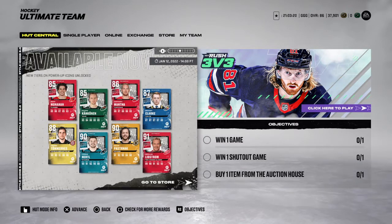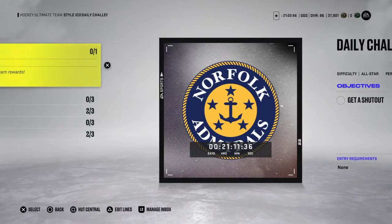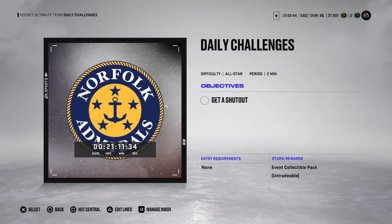You got the new power-up icons: Kakanen, Manta, Clark, Monaghan. Lichram looks really good, so does Pasta. With this new event, you can get collectibles.